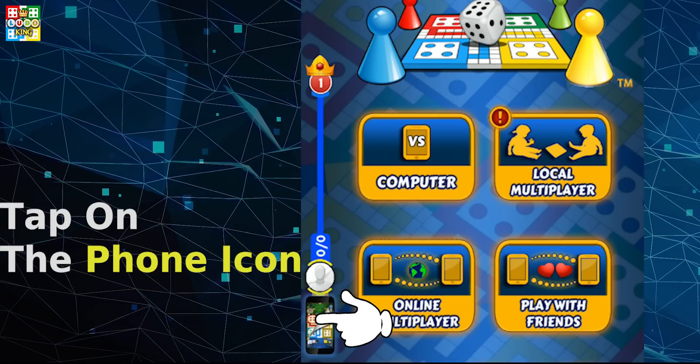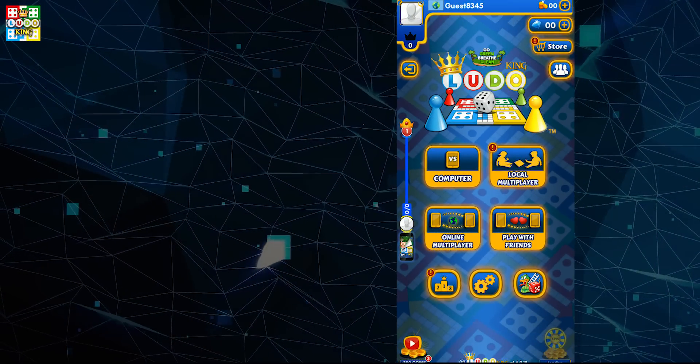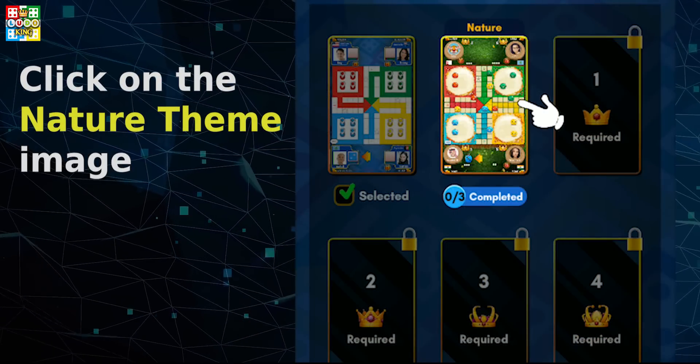Tap on the phone icon which you see on the screen. Now click on the nature theme image.